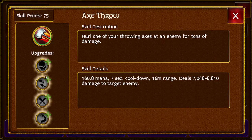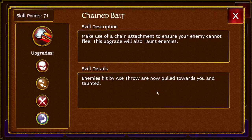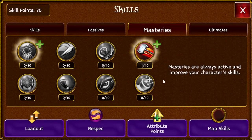Your next one is going to be Axe Throw, and it's going to be 5 out of 5. This is so you can pull bosses, like mini bosses, and tick bleed. You're actually going to your masteries — put this 1 out of 10 so it can apply a bleed effect on enemies and help your procs go off faster.